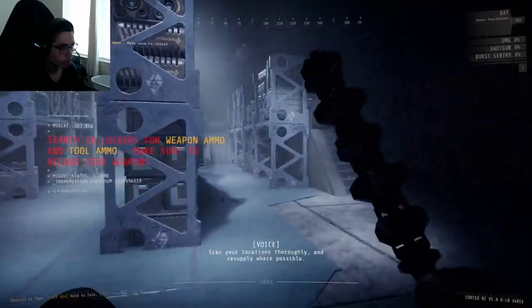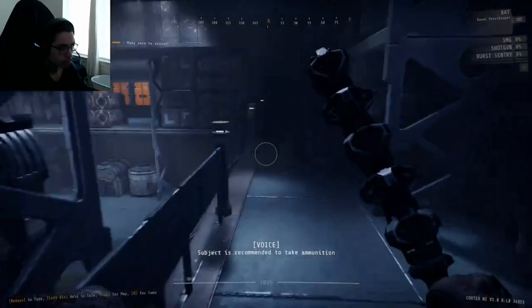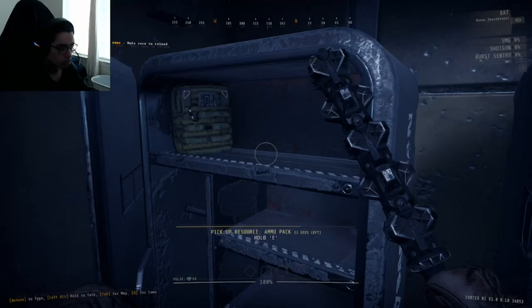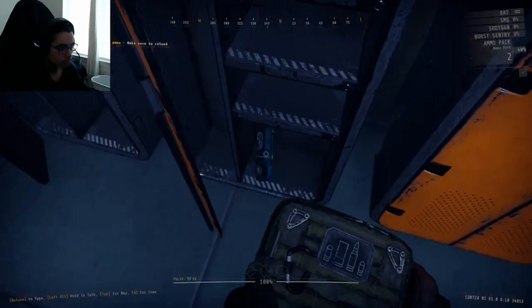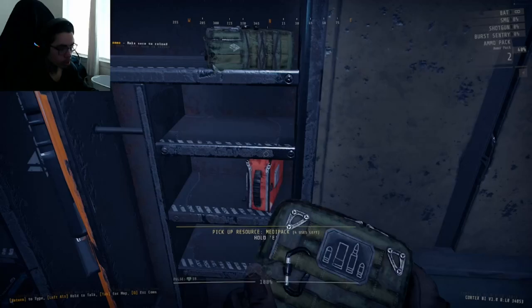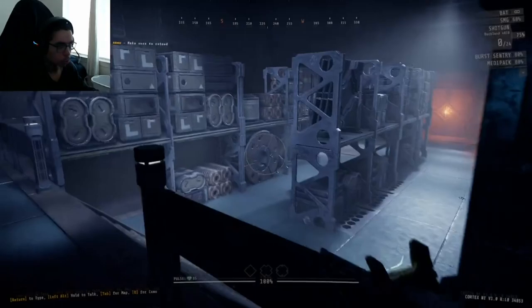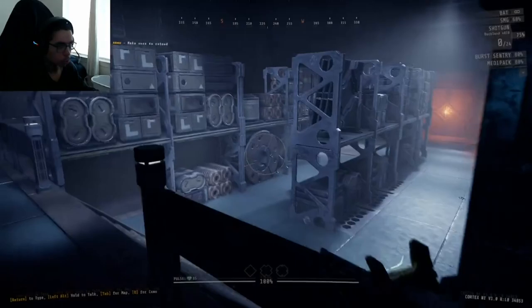Resources in the theater of operations may be limited — search in lockers for weapon ammo, tool ammo, and resupply where possible. Subject is recommended to take ammunition out of the ammo pack and reload firearms. Pick up resource ammo pack. Found tools and a med kit. Oh, I have a gun — I didn't even know that! I also got a shotgun.